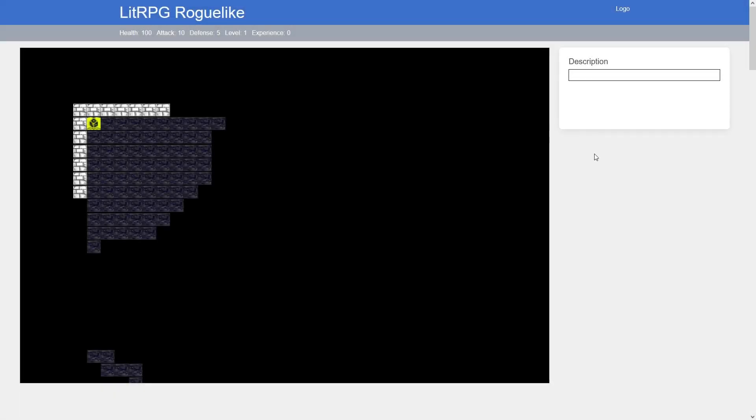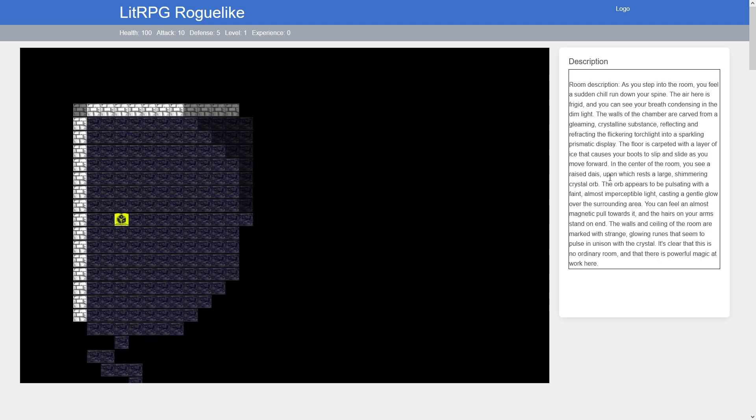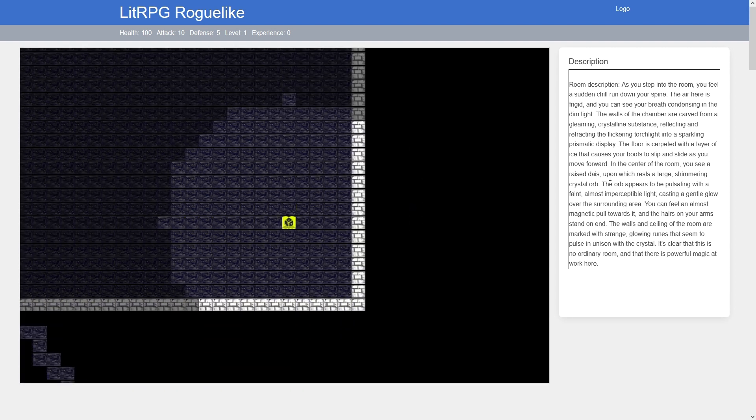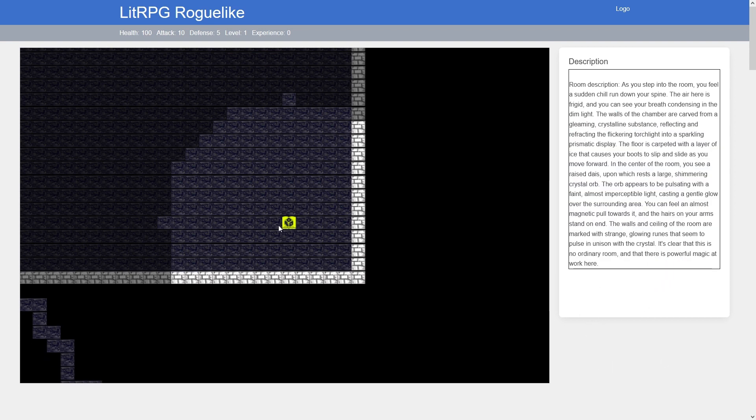Hello, Paul Mello here in the LitRPG Adventures Workshop. We have a little update on the LitRPG roguelike that I am making. The basic idea is that you spawn in a dungeon — of course, like a roguelike — and what I've got hooked up today is the ChatGPT API. So when you're exploring a room trying to figure it out, you're going to get an AI-generated description, and maybe even some DALL-E images.